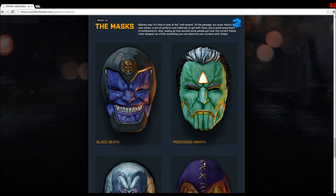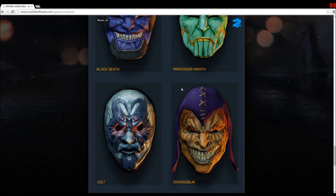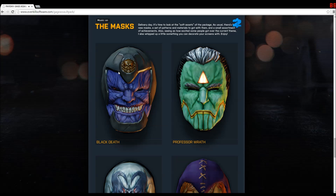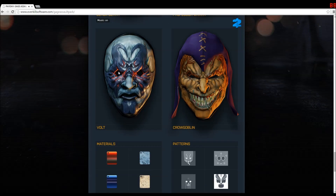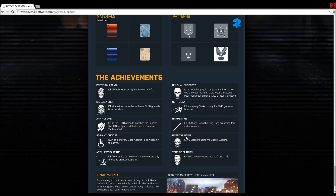They've also released four brand new masks that kind of look like superheroes or super villains. You can definitely imagine Apocalypse from the X-Men — same kind of mouth design — and the Hobgoblin from Spider-Man, and this one kind of looks like Superman's arch nemesis. You can also find these patterns throughout the game with the materials, and of course here are the achievements which I mentioned previously.